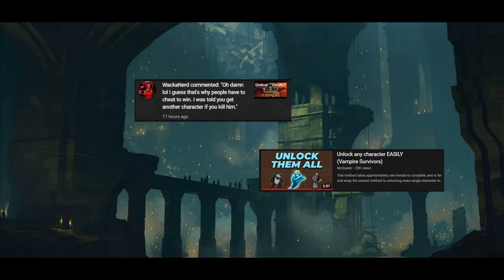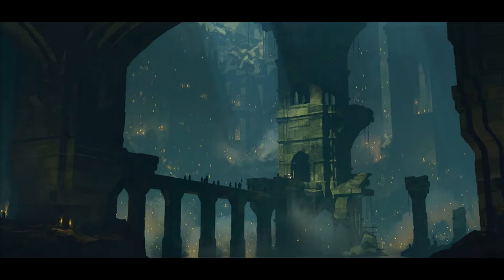So apparently it is possible to kill Death. But the method McQueeb highlights in this newer video bypasses all that and just directly changes a file in the game to remove a character being hidden. You can do this with X-Dash, apparently another character as well, and supposedly there are a few other characters in these files that aren't even talked about.